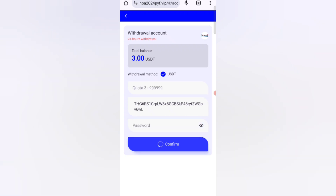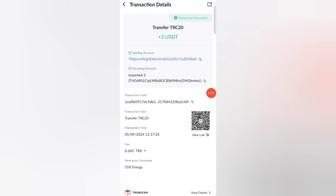After confirming, the amount will go to my wallet. You can withdraw your commission and it will be successfully received in 3 minutes. As you can see on the screen, my withdrawal result was successfully received in my wallet.